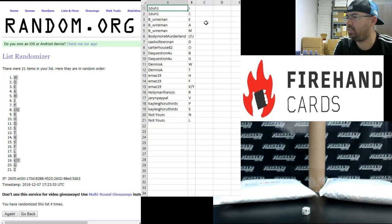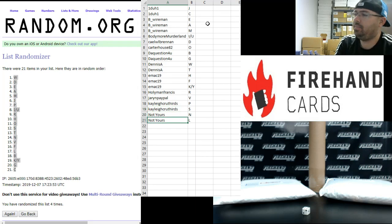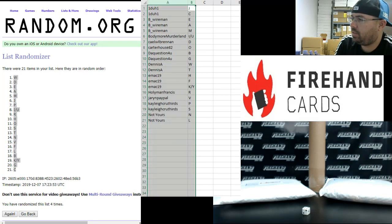Alright guys, here are your letters, best of luck to you. 1-to-1: J and C. B Wireman: E, A and M. Bodymore Merlin: I and U. KLWL Brennan: D. Carter House: O. The Question For You: B and G. Dennis A: W and T. Emac: H, F, K and Y. Holyman Francis R. Jaren PayPal: V. Kaylee Cruther: P and S. Not Yours: N and L.